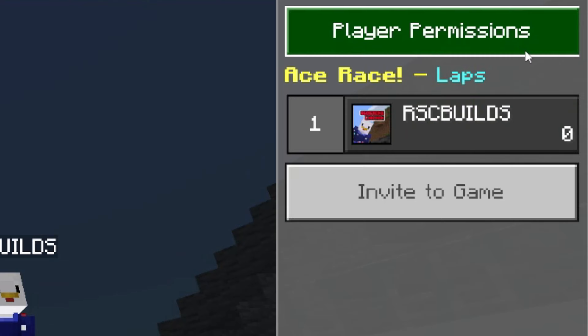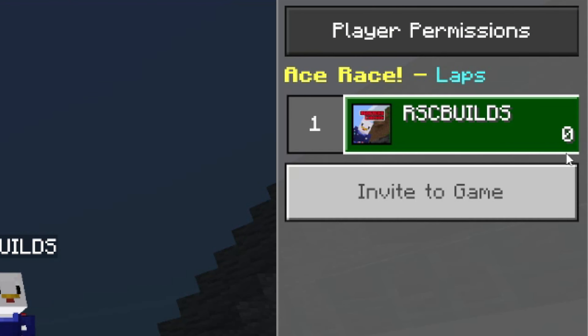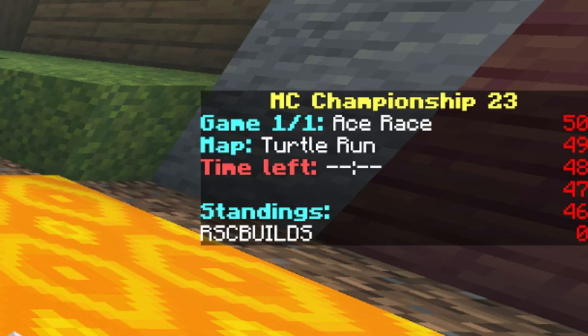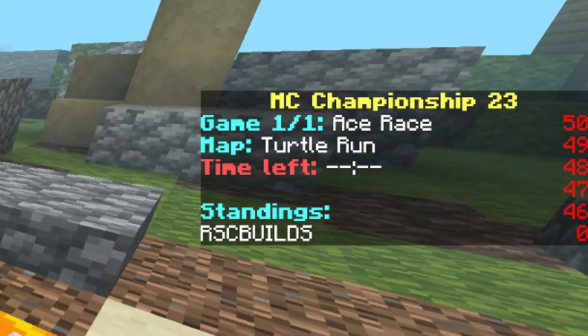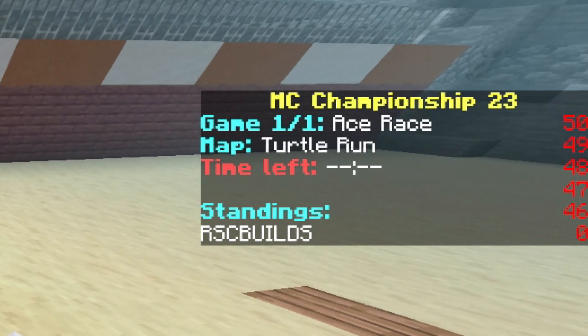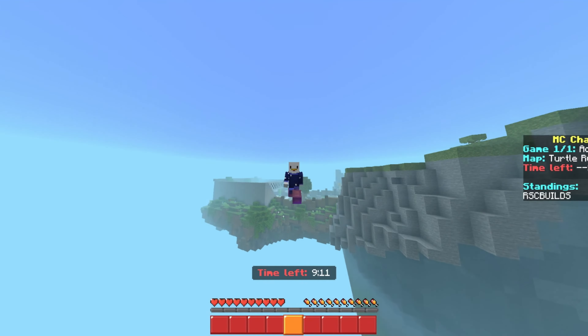The lap counter is up here, so you can see all the players who are in your game. The scoreboard on the side is recreated from MCC, and there are the standings which will show all the players and how far through the laps and map they are, so you can see how fast people might be.